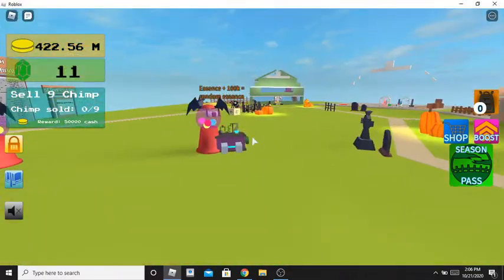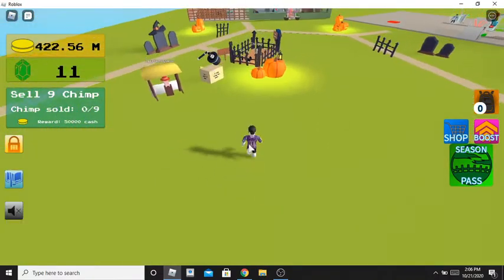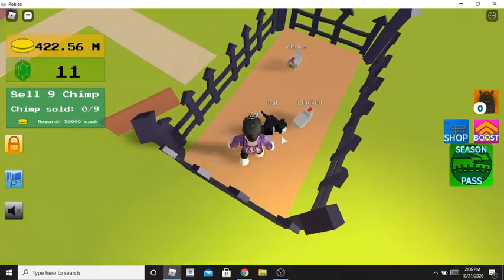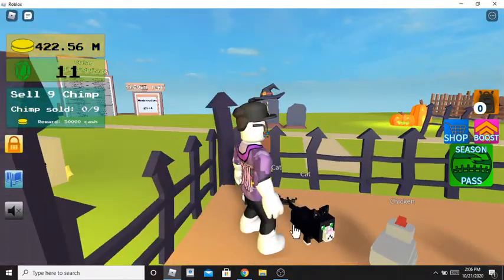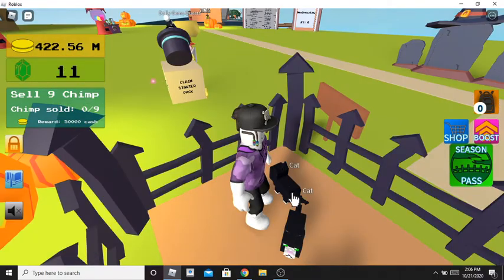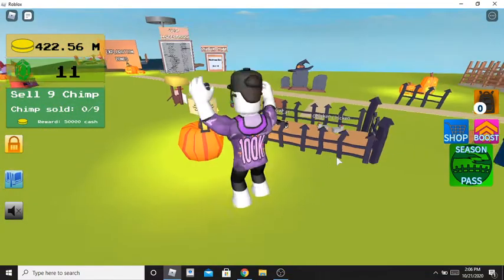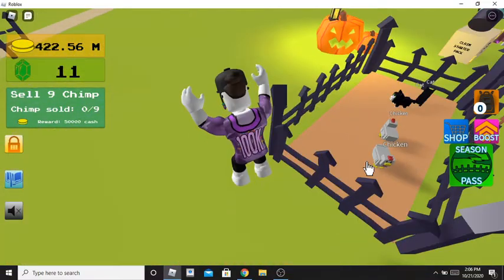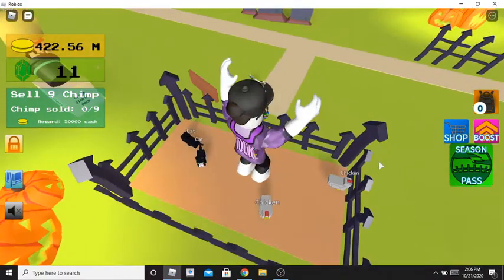I'm here to show you one more. This one is called the Tasmanian Devil, and it is literally the easiest thing to get in the game. You all know how cats are the easiest thing to get in the game? Well, you literally abuse them. And that is how you get the Tasmanian Devil.